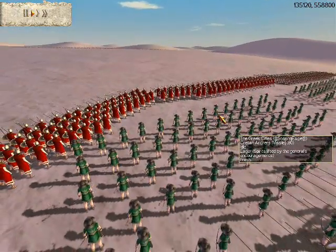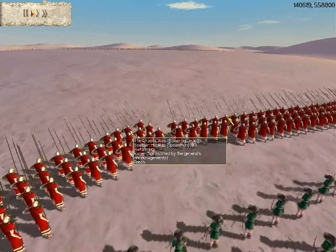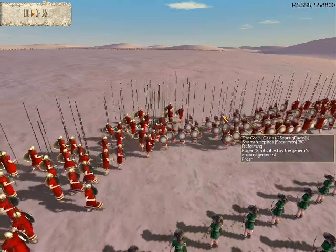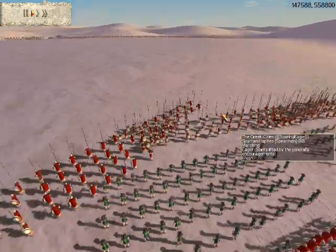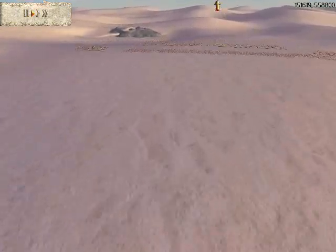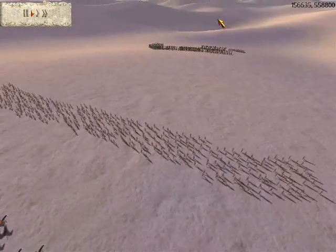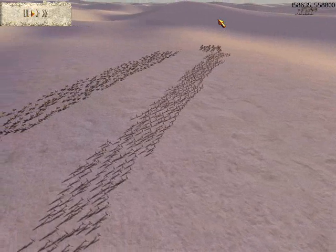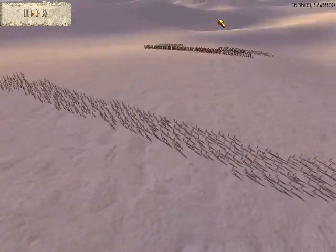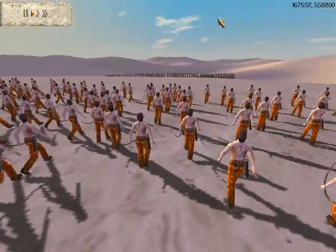After seeing my army, my opponent Soaring Eagle is going to spread his troops out into loose formation, hoping to minimize the damage caused by my arrows — and I have a lot of them. So I'm just going to push forward while he's reorganizing. A lot of you seem to think that taking a lot of light infantry is a bad idea, but that's because you don't play on low money and you don't play online. You're going to see the power of having this many archers.